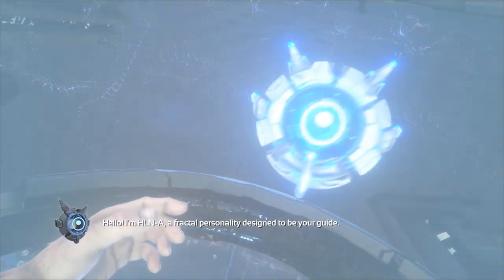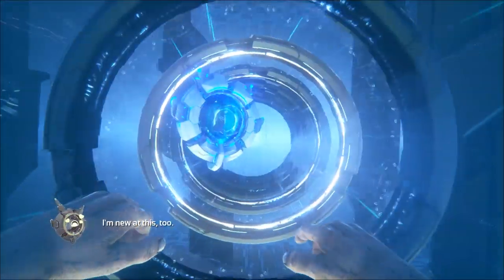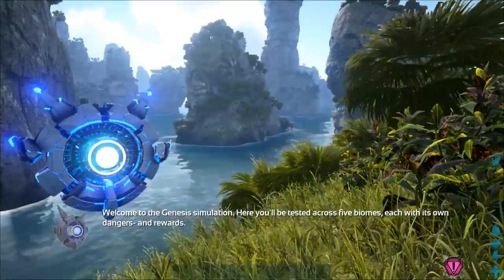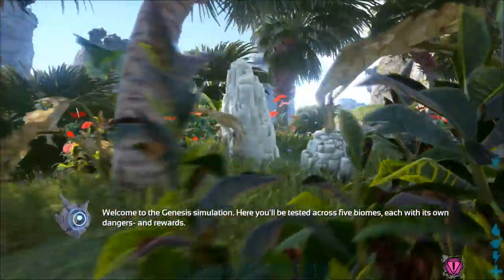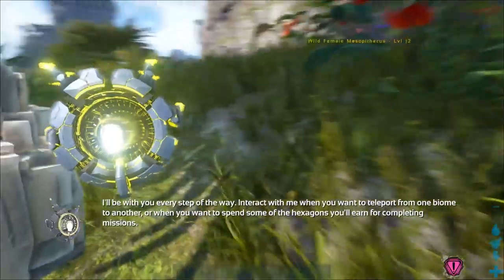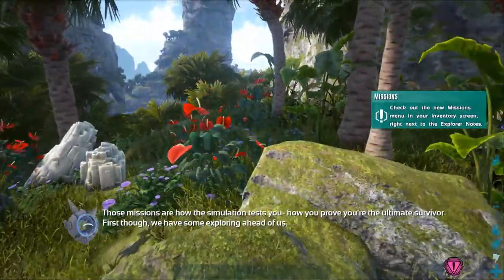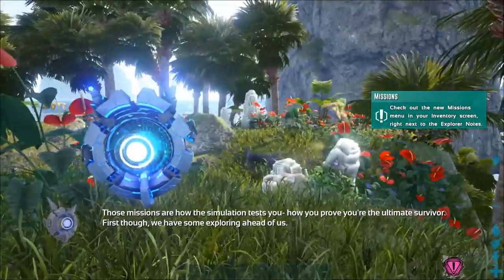Hello, I'm Echelene, a fractal personality designed to be your guide. Just listen to me and you won't get yourself killed. Probably. Welcome to the Genesis Simulation. Here, you'll be tested across five biomes, each with its own dangers and rewards. I'll be with you every step of the way. Interact with me when you want to teleport from one biome to another, or when you want to spend some of the hexagons you'll earn for completing missions. Those missions are how the simulation tests you — how you prove you're the ultimate survivor.